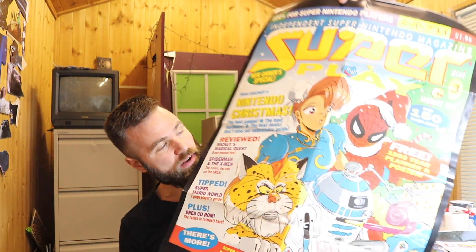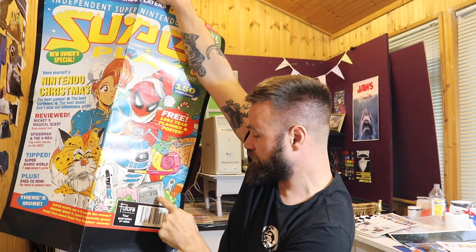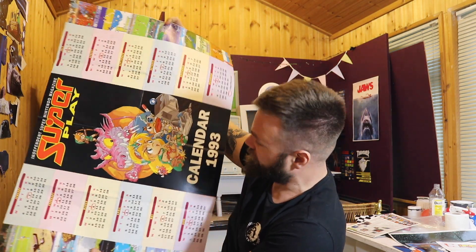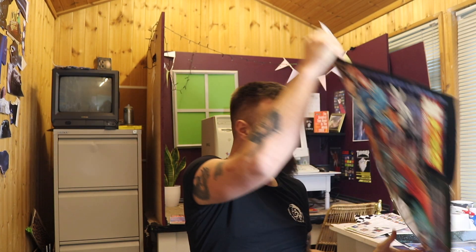Here we go with Chun-Li and Spider-Man — and who else is there? R2-D2! You've got a whole mix of characters there, including a Super Nintendo down there. And on the back of there they've got a calendar of some sort, so that's quite cool.